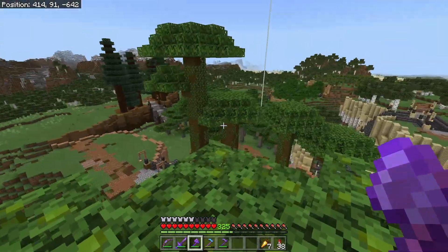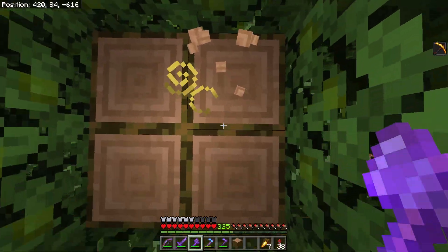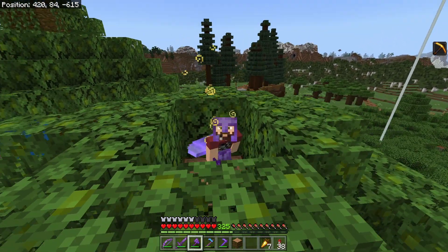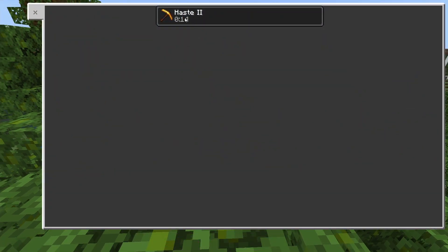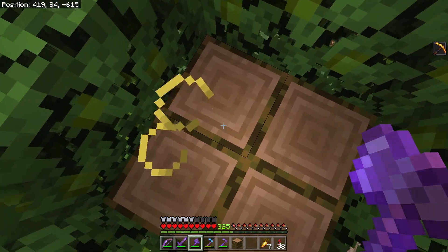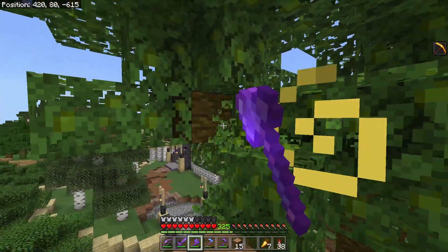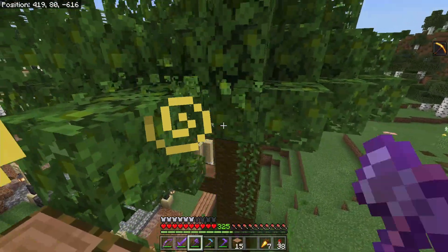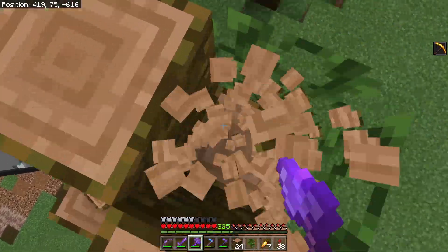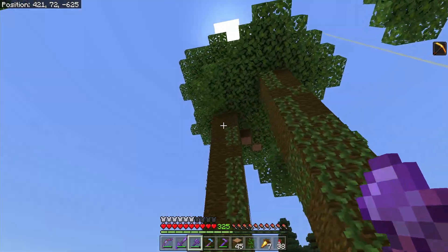Beacon issues aside, if you want to insta-mine these trees, you're going to want efficiency five on your axe and a beacon for the haste effect. This is a bedrock-exclusive feature — Java Edition players cannot insta-mine trees. They just melt away. The one downside to this tree type is it has little offshoots of branches that you have to be careful about, because you can leave yourself UFOs if you don't chop them all down. Some of the taller ones will have two, three, or four of those little offshoots, which is a real pain.